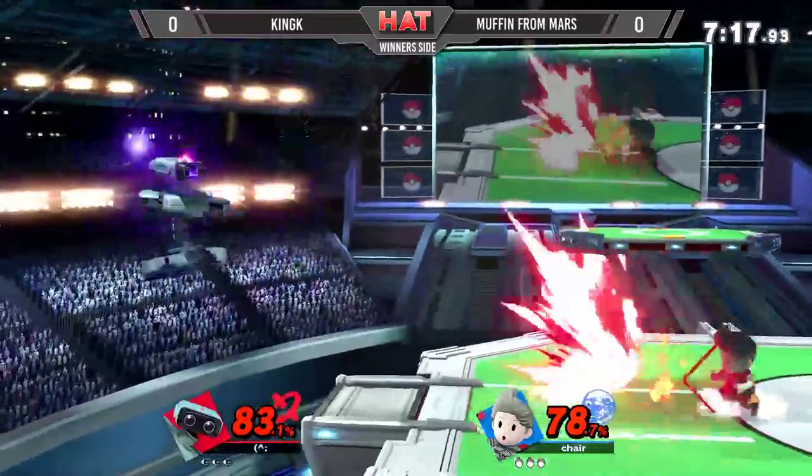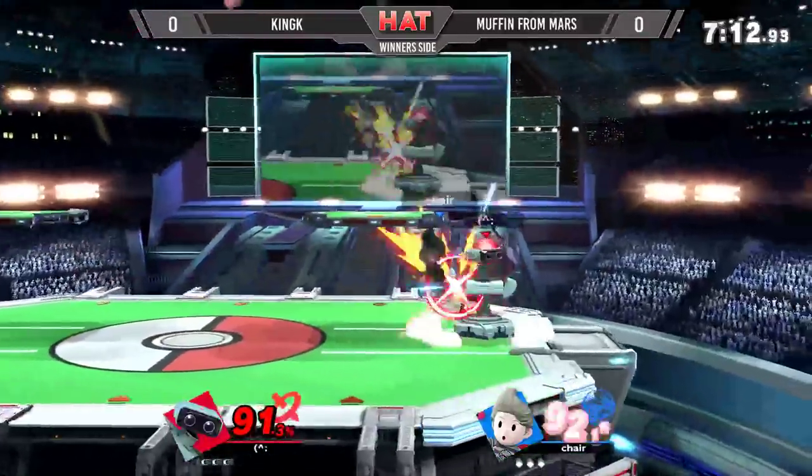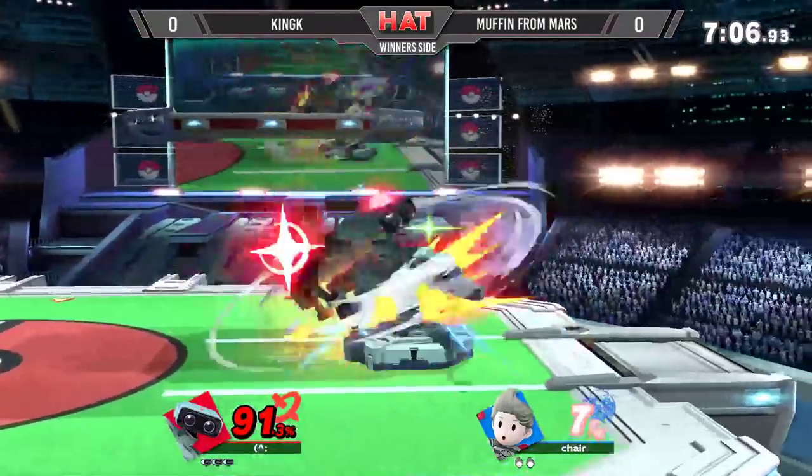One thing that Muffin loves to do is make sure he has the proper facing for his Zare PK Fire, and we saw him earlier retreat from the ledge to immediately cover the use of PK Fire. But unfortunately King K is just going to go in and rob him of those opportunities and take the first battle.